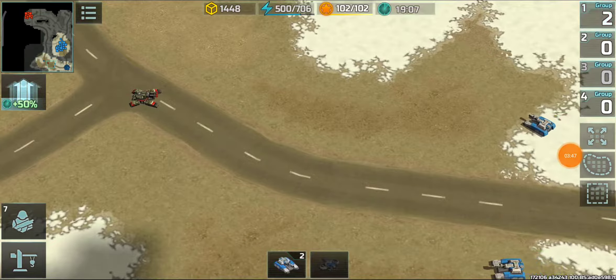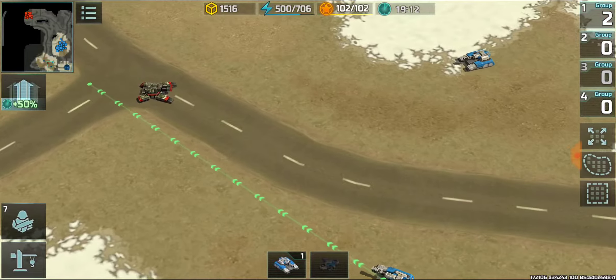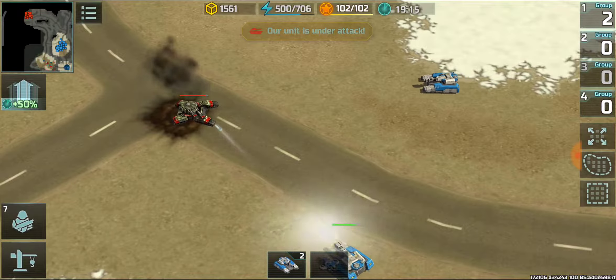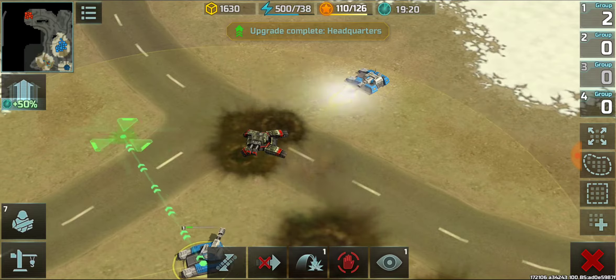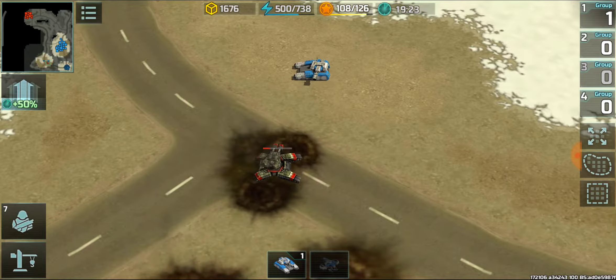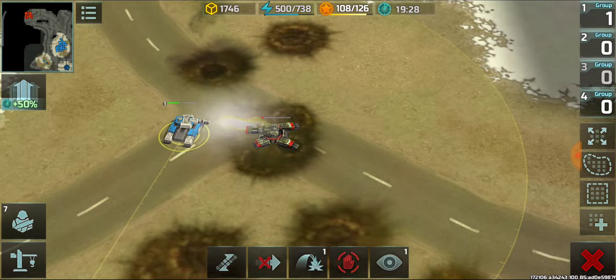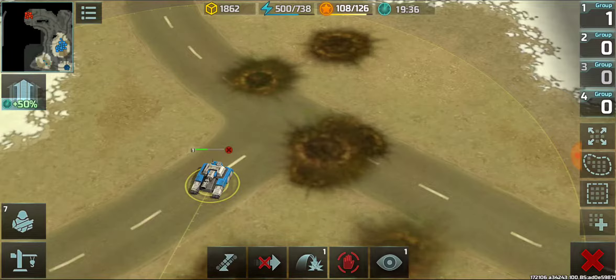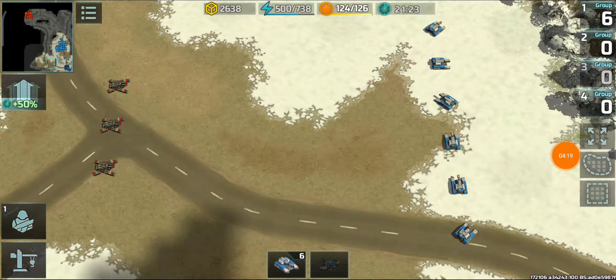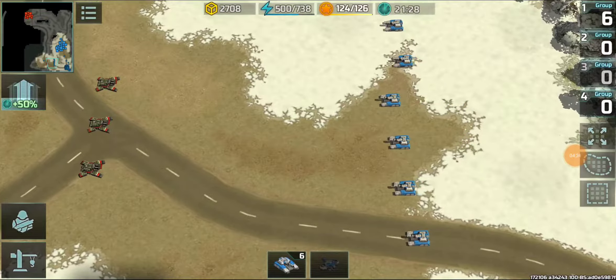Here comes the real battle — two hammers versus one jaguar. Both hammers are advancing toward the jaguar. One hammer is already down, and okay — the remaining hammer wins with 35 HP left. So two hammers versus one rank 12 max jaguar — the hammers win.